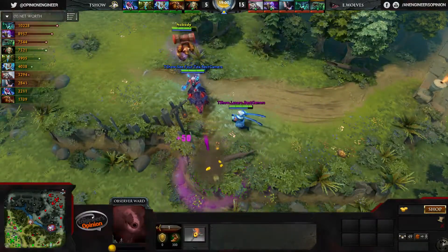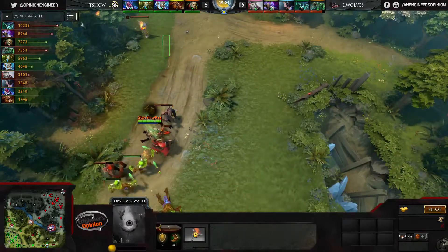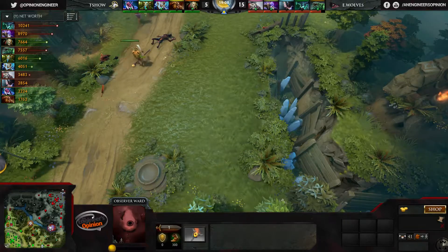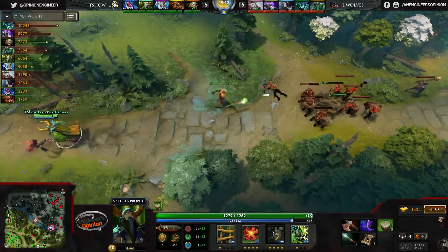T Show is hunting for wards and finds a nice observer ward that was revealing a lot of their positioning information. The reserve ward up top is going to disappear. They see Greg moving into the top lane giving him a little bit of info but they won't really be able to do anything about that.